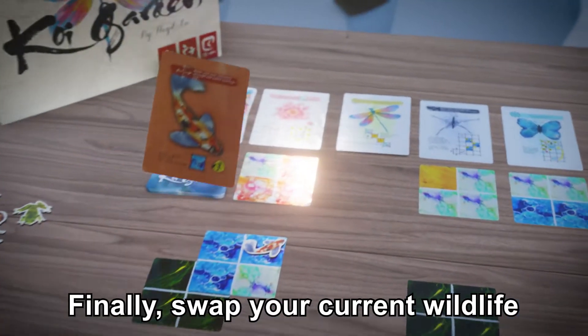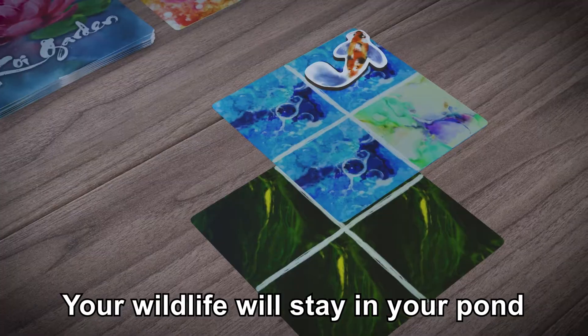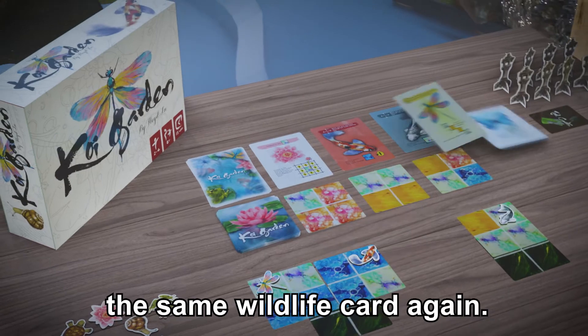Finally, swap your current wildlife with the card that was in the same column as the land card that you took. Your wildlife will stay in your pond and become an obstacle until you have the same wildlife card again.